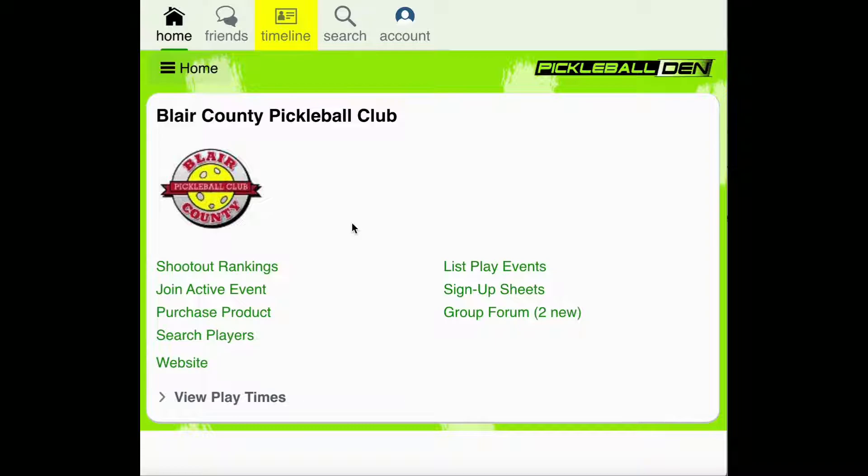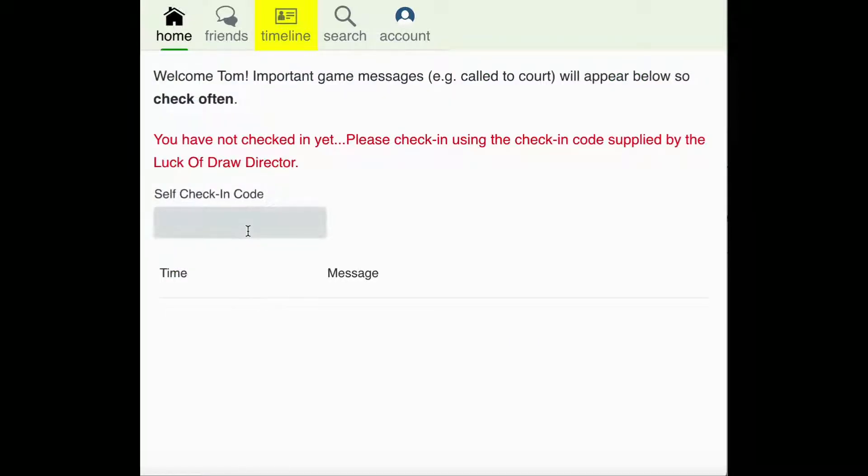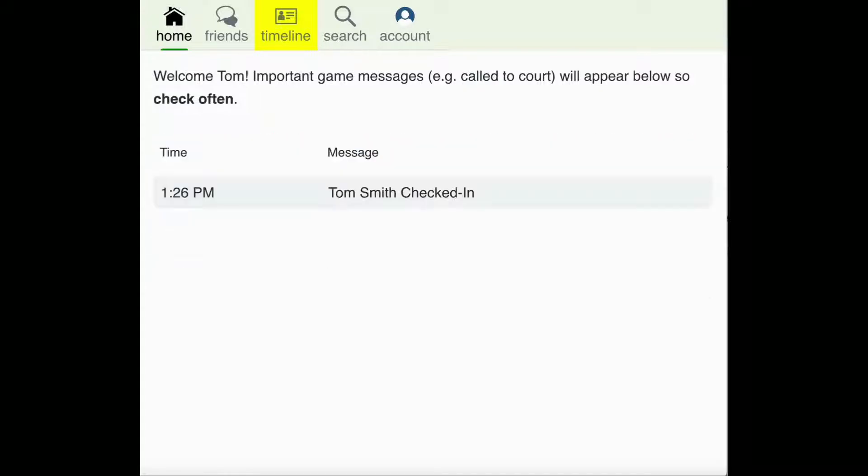Once you arrive at the courts for the Luck of Draw event, you'll be provided with a check-in code for you to enter. In order to check in for play, you'll want to select Join Active Event and then you can type in the self-check-in code provided. You can see that this player has now been checked in for play.